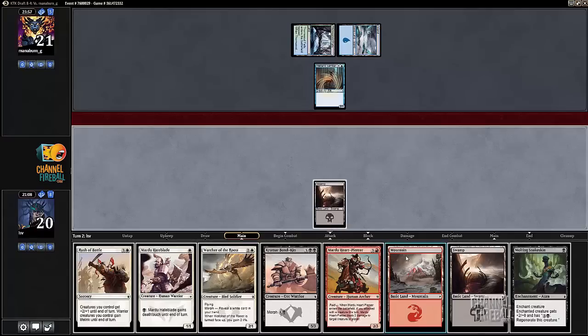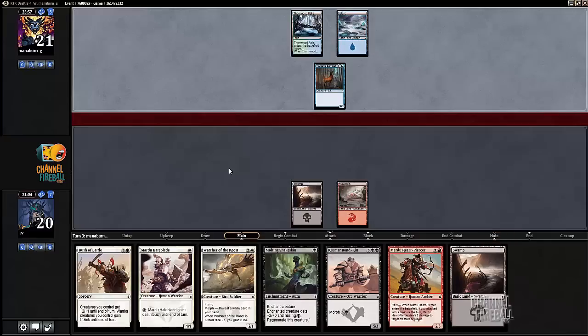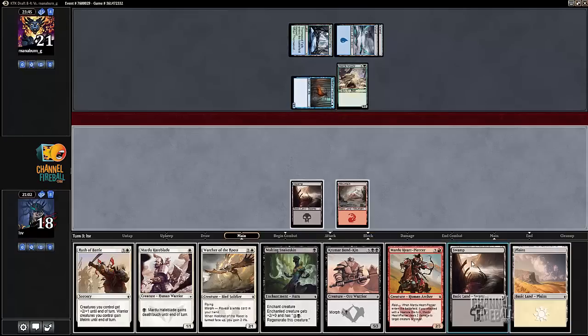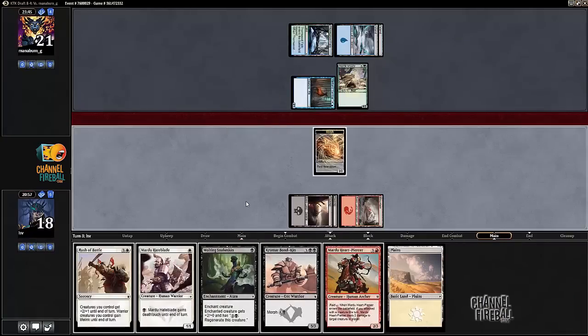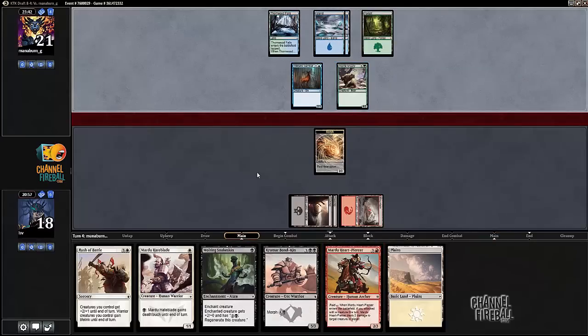Wetland Sandbar, then I draw. Oh, Molting Snakeskin — and that is embarrassing. Well, it would have been an Unyielding Krumar, which I'm not sure would have been better here since I get to maybe put a Molting Snakeskin in the Watcher of the Roost and just get in there. All right, Alpine Grizzly. Well, it's a good start. I drew the plains, luckily. Let's play Watcher of the Roost face down, because my plan is still to hit with this and then Heartpierce, kill the Grizzly, block, and then have that to block the Sandbar. Seems like a pretty good plan.